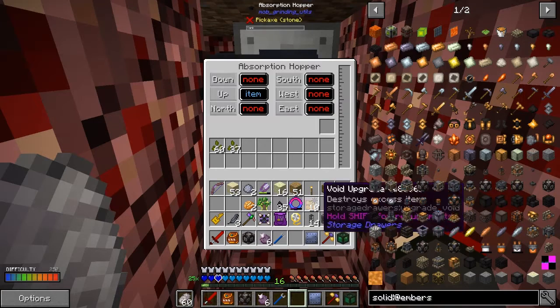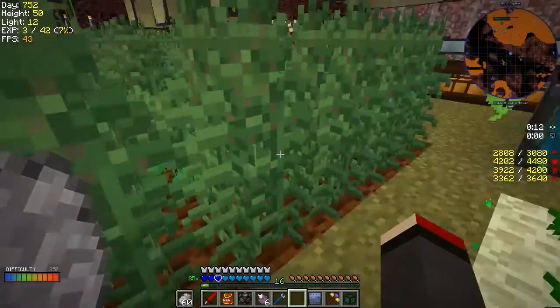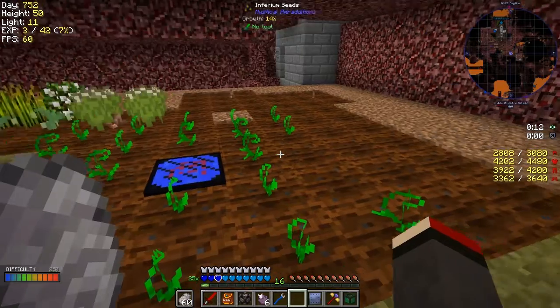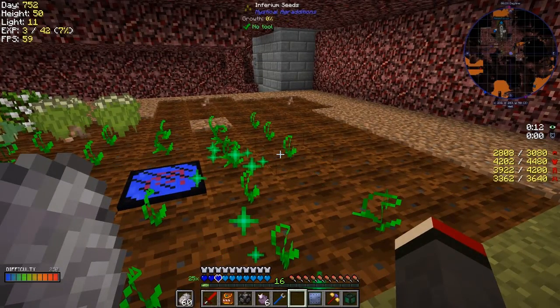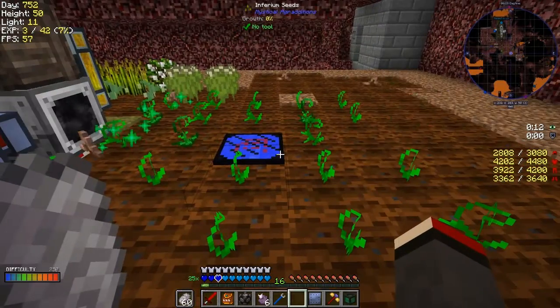There's an absorption hopper below that pushes seeds up as they get used. What's happening is there are seeds here on this side getting thrown away, getting picked up by the absorption hopper, and being put back into here.